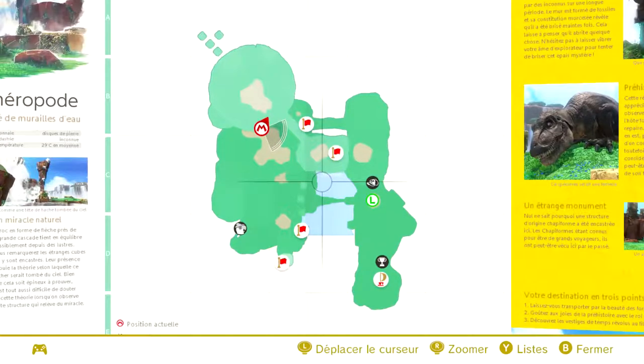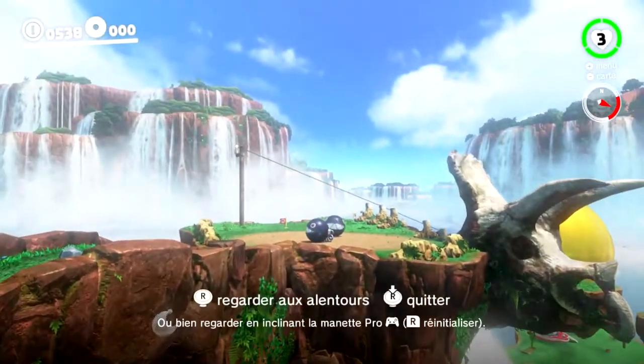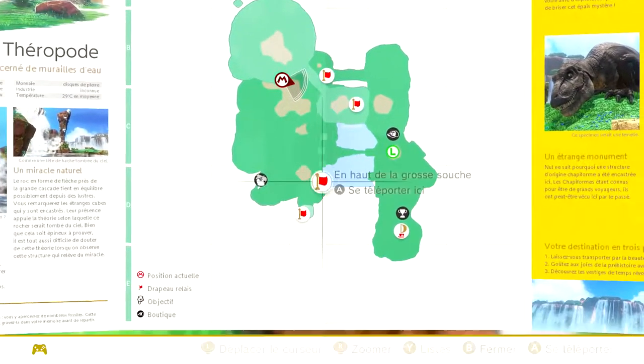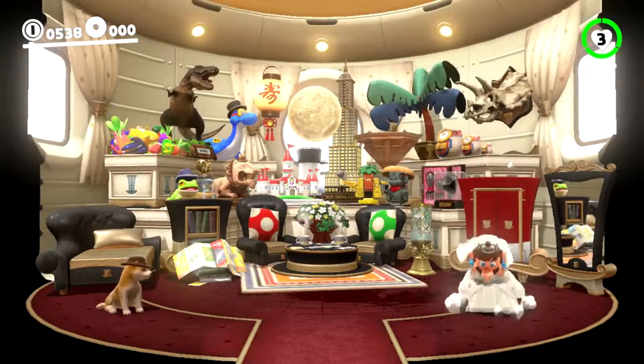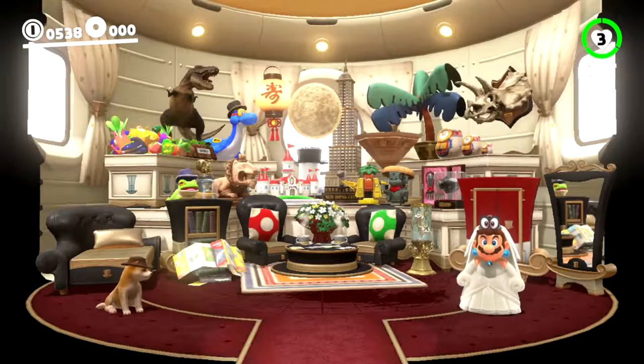On a aussi un système de carte. On peut se TP direct d'un point A à un point B avec les drapeaux relais — les checkpoints. On peut se TP directement au drapeau relais ou au vaisseau si on a la flemme. Je vous ai montré vite fait le niveau. Dans le vaisseau, on peut changer de couvre-chef, de tenue — c'est plutôt sympa. Le vaisseau est alimenté avec les lunes, reprenant l'idée de Mario Galaxy 2 avec le vaisseau alimenté en étoiles.